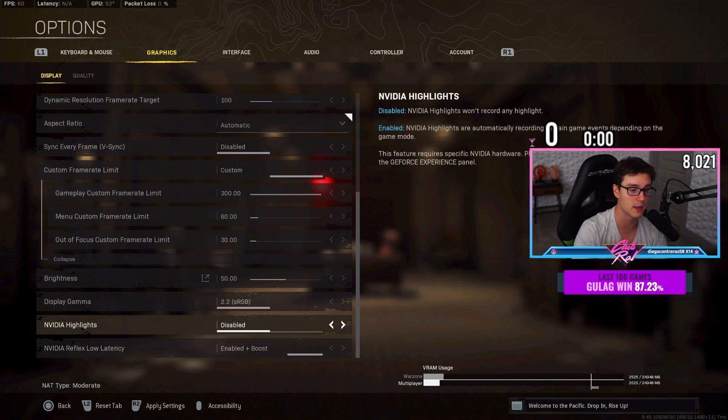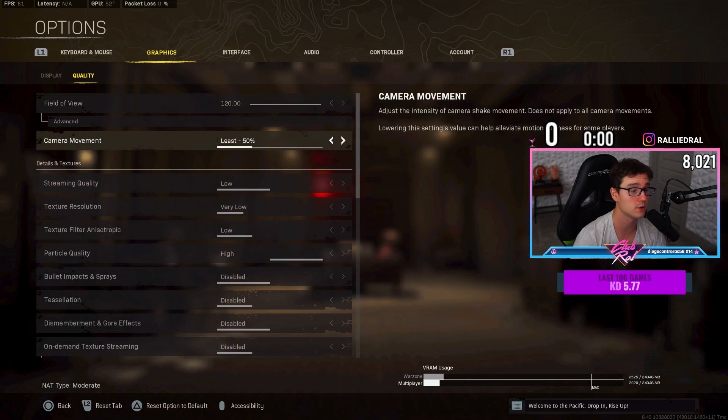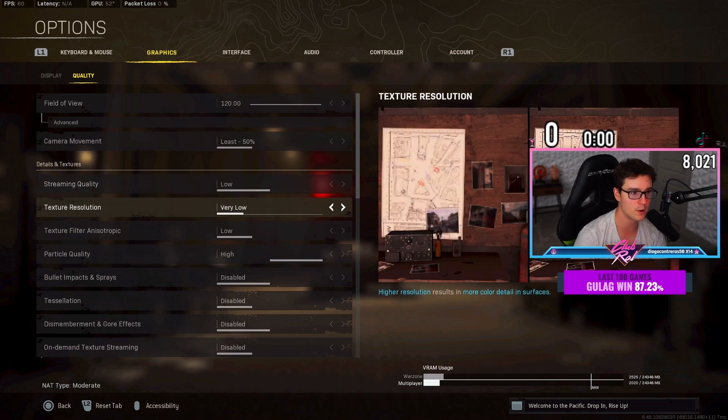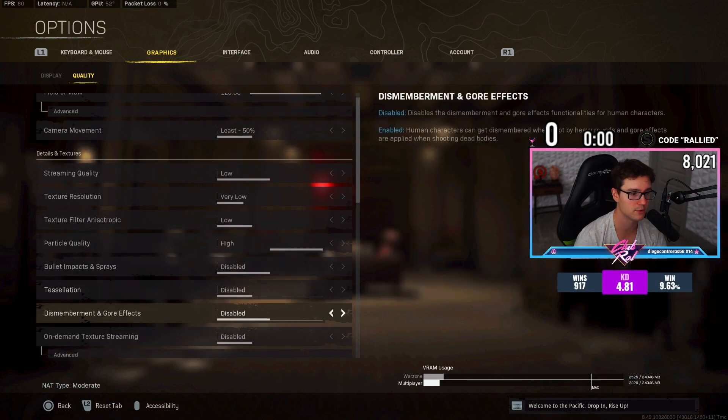Disabled is a must — I don't want any frames getting dropped. Enable plus boost for my display. You need to have this on 50 to get more aim assist, and you need to have your ADS unaffected, otherwise you'll have more visual recoil. My settings are pretty much low or very low across the board. Particle quality is on high so you can see loot on the ground more easily, everything else is disabled.